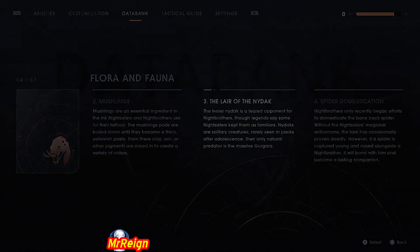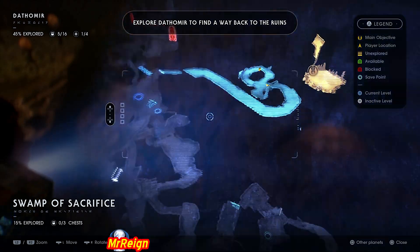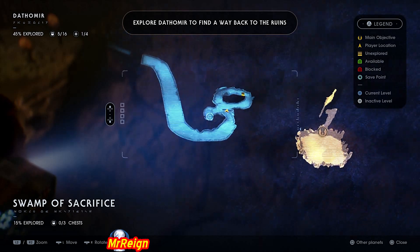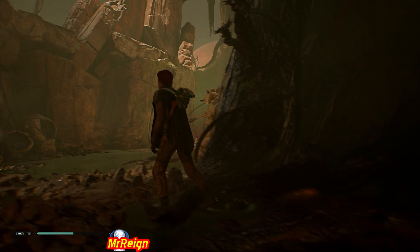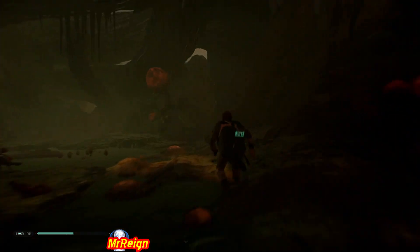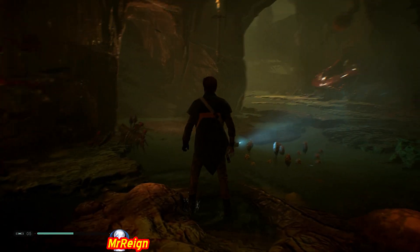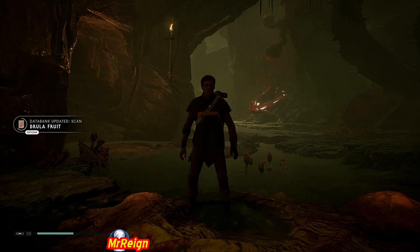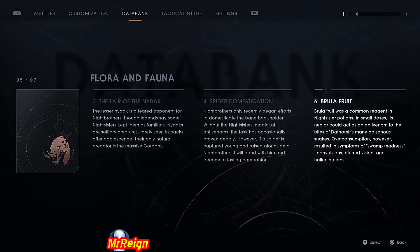Next up is going to be the Brula Fruit — this is going to be in the Swamp of Sacrifice, also very difficult to get to. Good idea to get this the first time you come through. As you can see I'm following the main storyline. You will come here 100% with the storyline and the scan is going to be right there. The Brula Fruit — very nice, reminds me of the 'brutal fruit drink,' though the drink coming from that might be brutal.